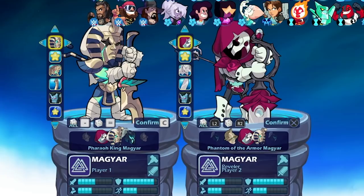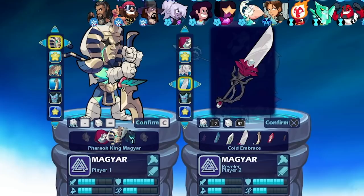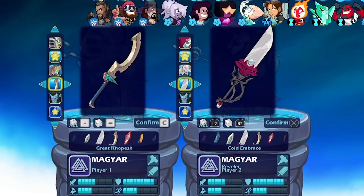Another new legend joins Brawlhalla! It's a full reveal — we still have 50 more minutes in this stream and I'm really excited. I have 'Phantom of the Armor' as one of the skins, which is obviously a play on Phantom of the Opera — as a theater and musical person I'm all about this. The weapons are gorgeous: there's a giant rose hammer called 'The Angel,' the greatsword 'Cold Embrace,' the 'Pharaoh King' skin which is my favorite, and the afterlife hammer and great kopesh sword.